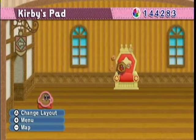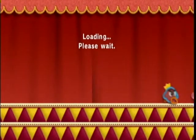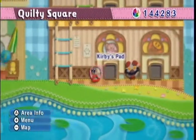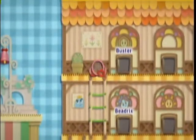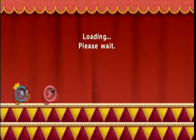Welcome back everybody to Kirby's Epic Yarn. Last time we had finished up Buster's training, but there's still one more room out on Quilty Court that we need to do stuff with, and that is Apartment 302. So let's head in there and see what we gotta do.